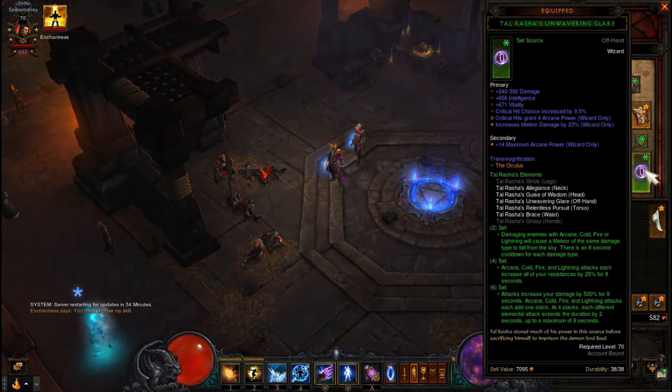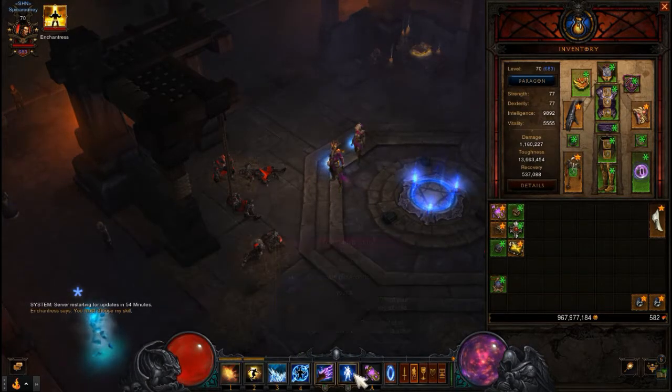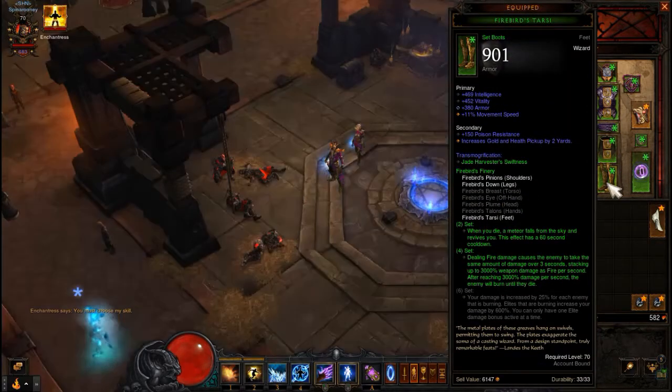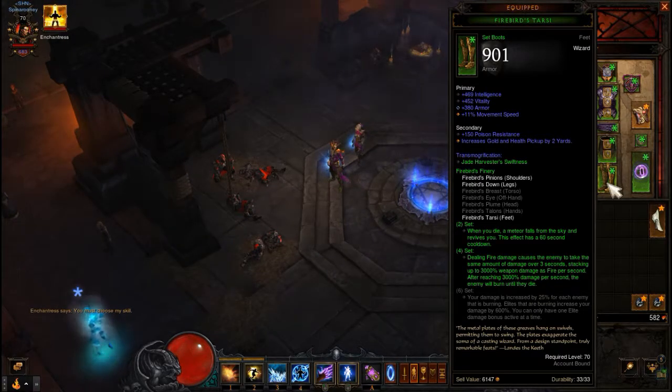The offhand is Tal Rasha's offhand. I've got damage, intelligence, vitality, and crit hit chance on it. I rolled critical hits grant four arcane power on it, because once you start spamming Explosive Blasts the Diamond Skin does help but you can still get low on arcane power if you're not paying attention. Other stats: intelligence, vitality, armor, and movement speed or a skill bonus.